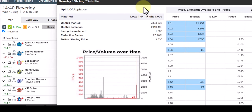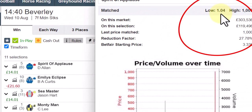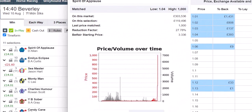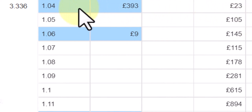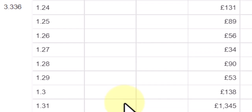You wouldn't believe it — the race I couldn't record did supply one of these. The 2:40 at Beverley — I had a trade in it so I couldn't display it — but Spirit of Applause here didn't win. Emily's Eclipse won it. Spirit of Applause laid at 1.04 in running, and there's a considerable amount of money in there at that price. Your money would have been taken. It just goes to show — I'm recording these randomly and this stuff does happen.